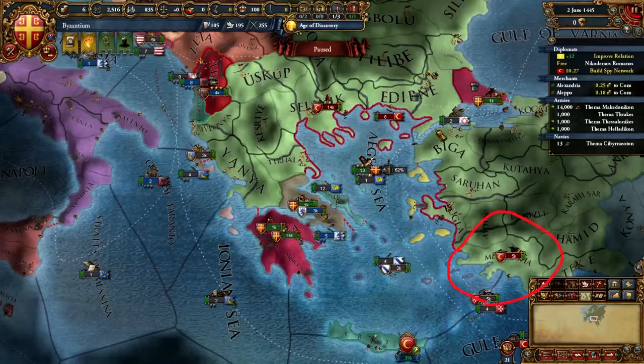I've paused here because there's something very important: we need to identify that the Ottoman 5k stack is on the Anatolian side before declaring war. This is why we use light ships to protect trade in the starting months — it provides vision. If you don't see the 5k stack there it means they're located in the Greek provinces, which can cause problems by preventing you from reaching the Macedonian fort before the end of the month, as you do not want to engage Ottoman troops directly.